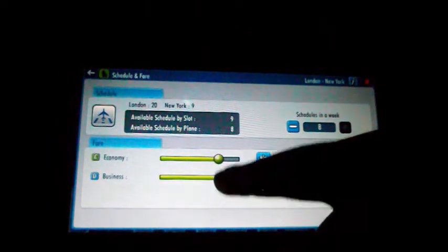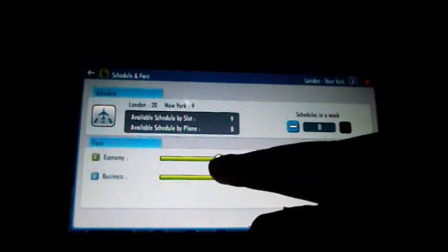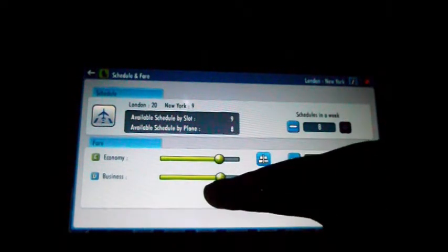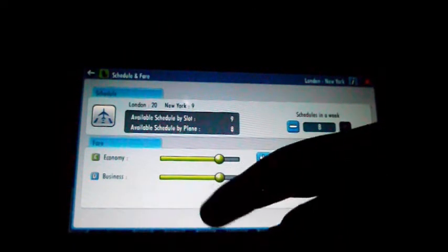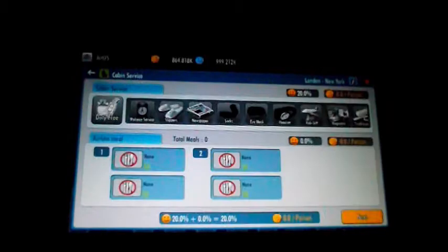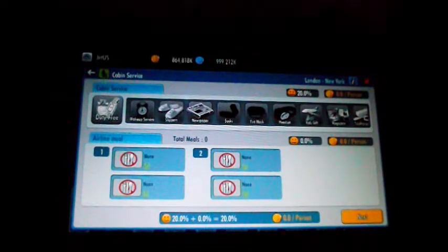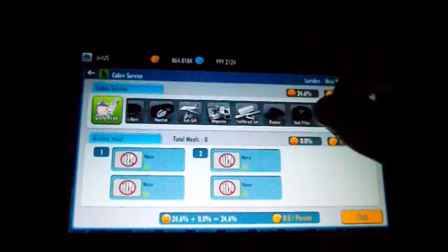I usually have my fares at 1.30 on the multiplier. I try and make it a round number — ending with a 5 or a 0. Sometimes I can't, so I just try and make it as round as possible. If you're setting up an airline with competitors, try and make it as low as possible. If you had a 1.30 multiplier and there were a lot of airlines on that route, you could put your prices down a bit. While there's no other airlines on certain routes, you can just make more money from those.